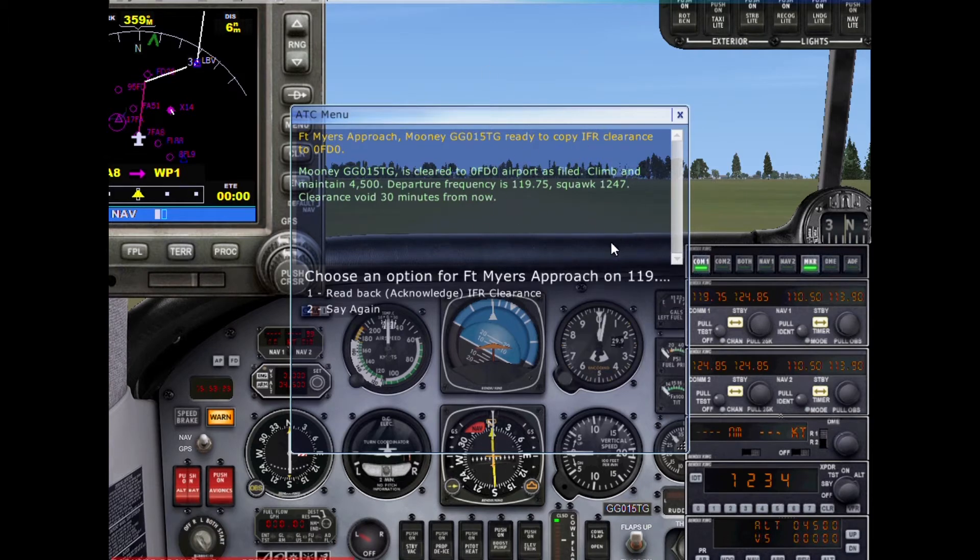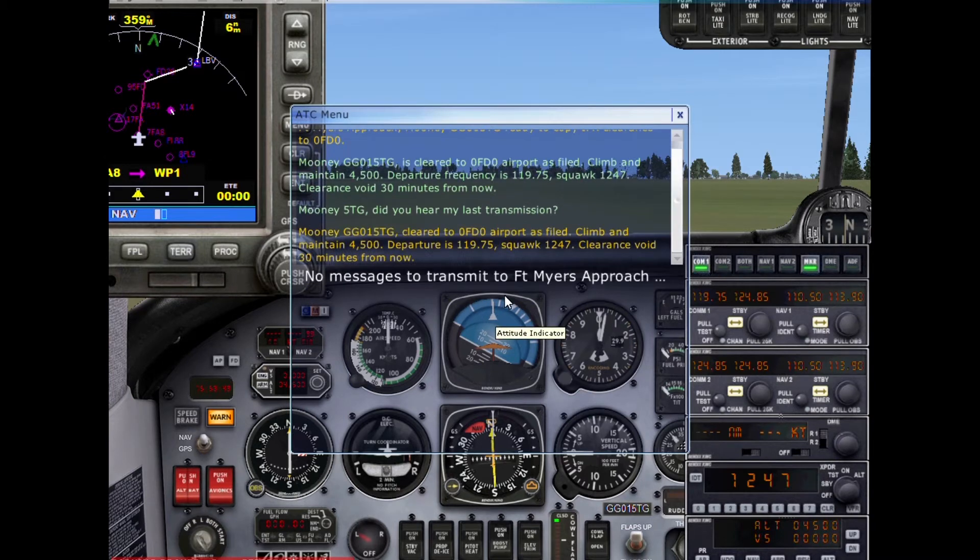Since I can't figure out how to do that via radio, we'll set our squawk code now — that's really the only way I can think of to do it. Setting squawk 1247. Now I need to read back and acknowledge our IFR clearance: Mooney Golf Golf Zero One Five Tango Golf, cleared to destination as filed, climb maintain 4,500, departure 119.75, squawk 1247, clearance void 30 minutes.